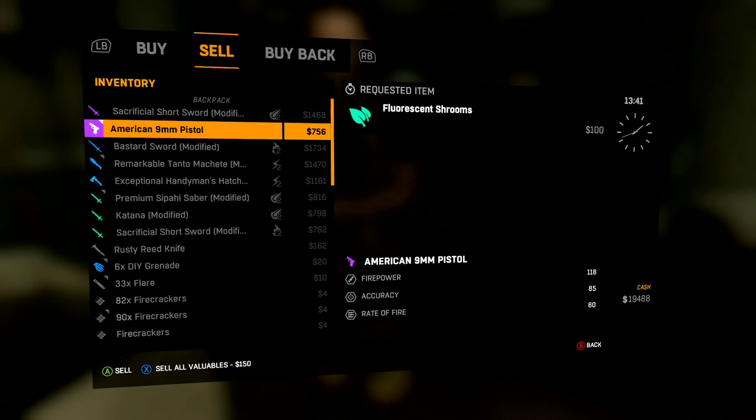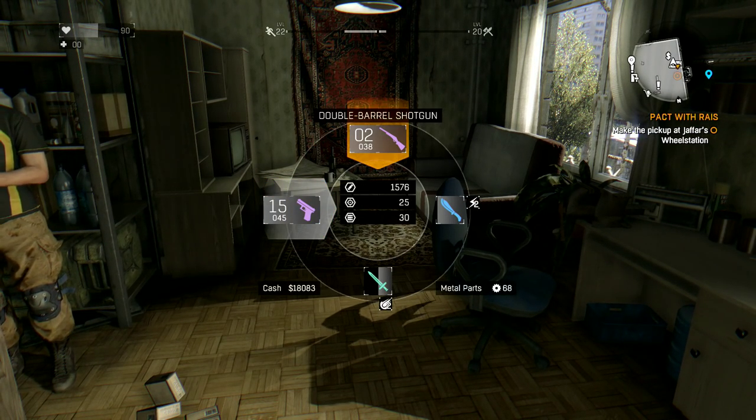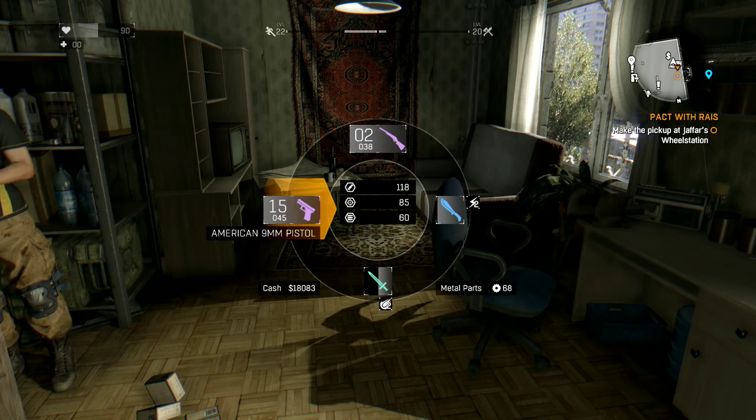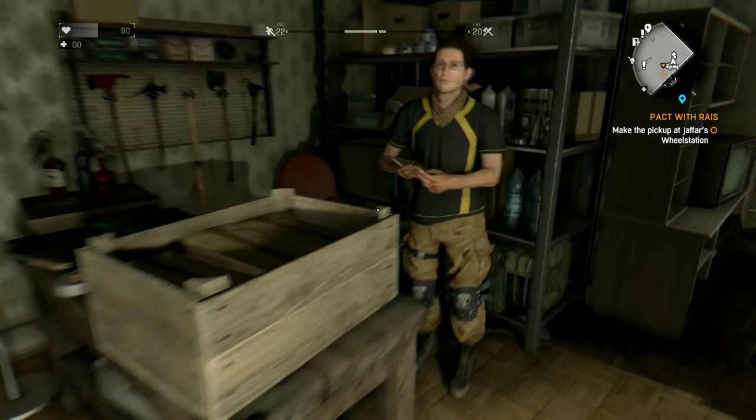I'm gonna sell my shotgun, buy it back, sell it, and buy it back. Let's see what we have now — we got 38. You can keep doing this until you max out your ammo. The pistol was maxed out at 45, so let's see where it maxes out on the shotgun.